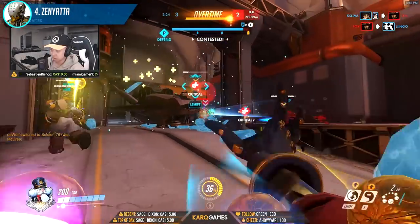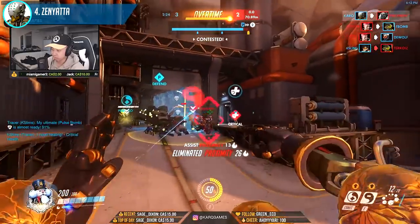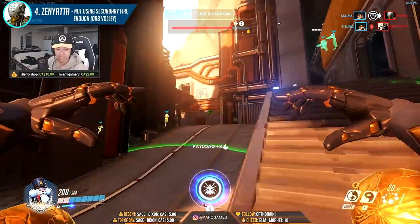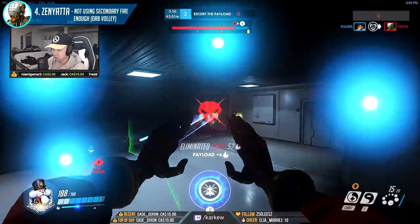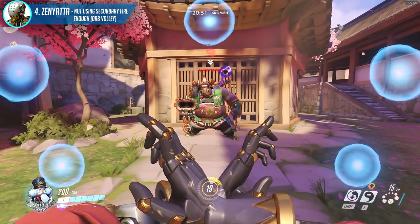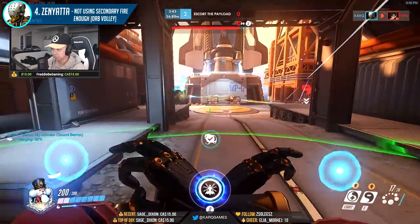Zenyatta is the next hero on the list, and this omnic has the best damage output across all support heroes. The common mistake many Zenyatta players make is underutilizing the destructive power of his charged secondary fire. We all know the power that Discord orb can bring to a team, but Zenyatta can charge up and peek around a corner with a 230 damage surprise burst, amped up to about 299 if they're discorded, and even 598 if they're all headshots.